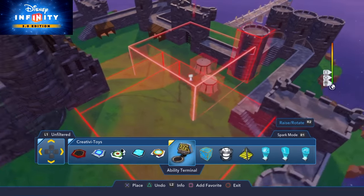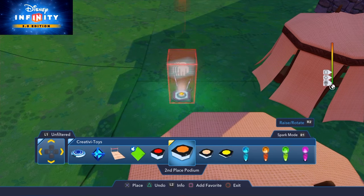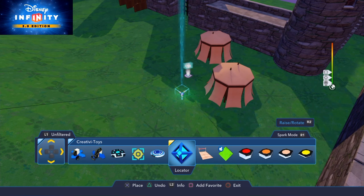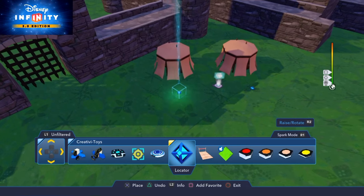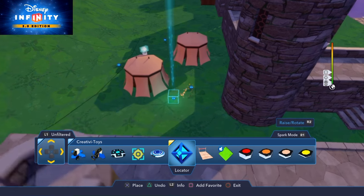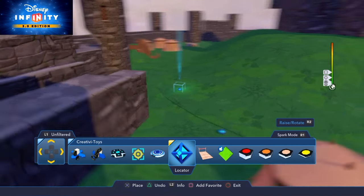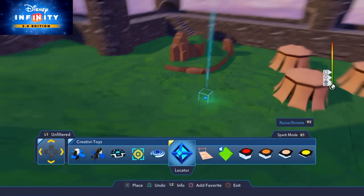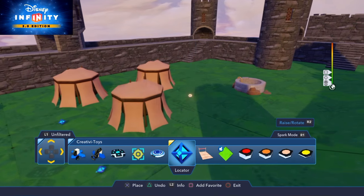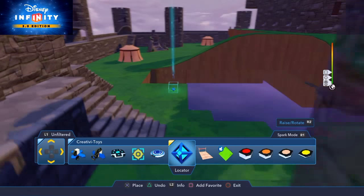I want the enemies to appear throughout the base because you may infiltrate from whichever area you choose, so depending on where you are they're all going to appear. I'm going to use locators and scatter these all around the base. Be careful — the more locators you set up, the more connections you have to do. I want some enemies to appear over here by the tents, and more throughout the base.